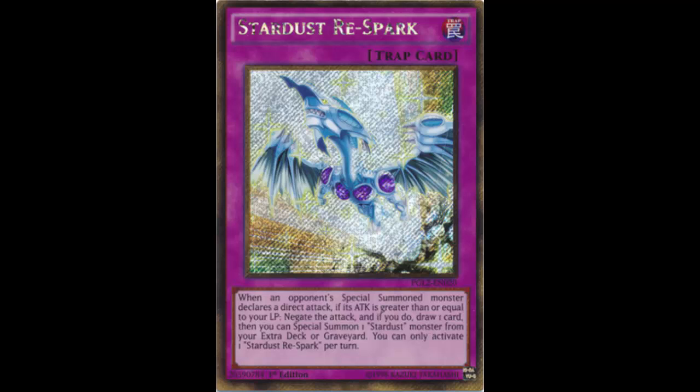Of course, when these monsters use their effects — like Stardust Dragon tributes itself to negate destruction, or Stardust Warrior tributes itself to negate an inherent special summon — they don't come back, because they weren't properly special summoned from the extra deck.